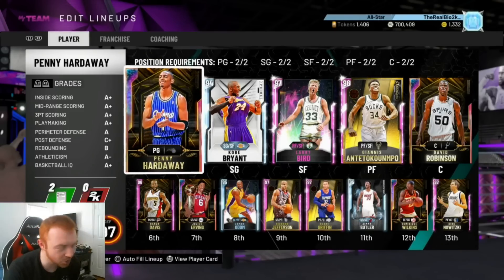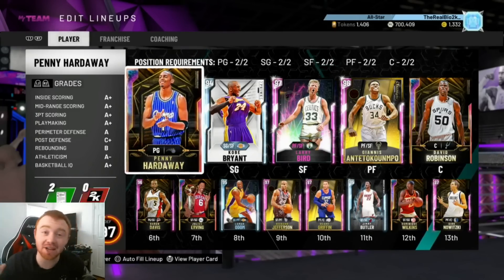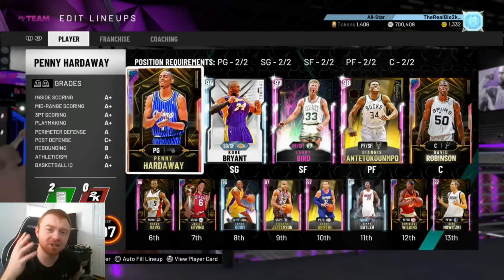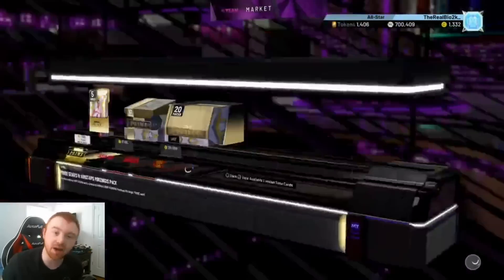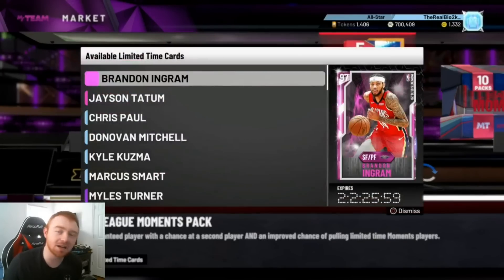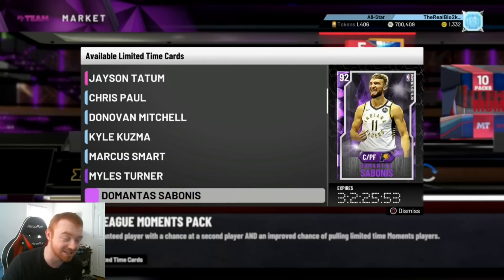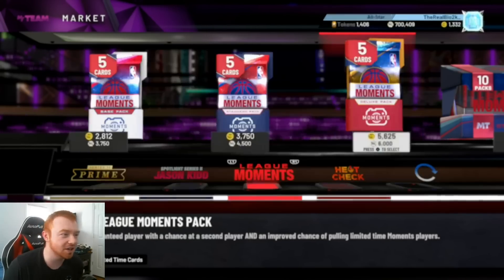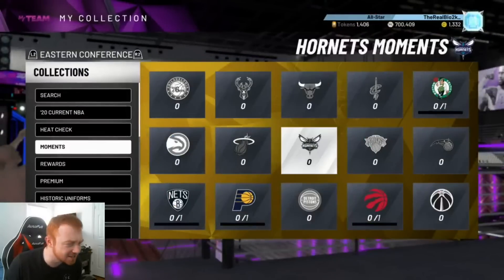What is going on guys? It's your boy by 2k and today we got brand new moments cards that were just added to packs. There are actually four cards released today — it's Monday and we obviously all expected a moments of the week release. We got a few moments cards: pink diamond Brandon Ingram, diamond Donovan Mitchell, diamond Marcus Smart, and amethyst DeMontis as a bonus. Pretty cool new cards, depending on their prices.